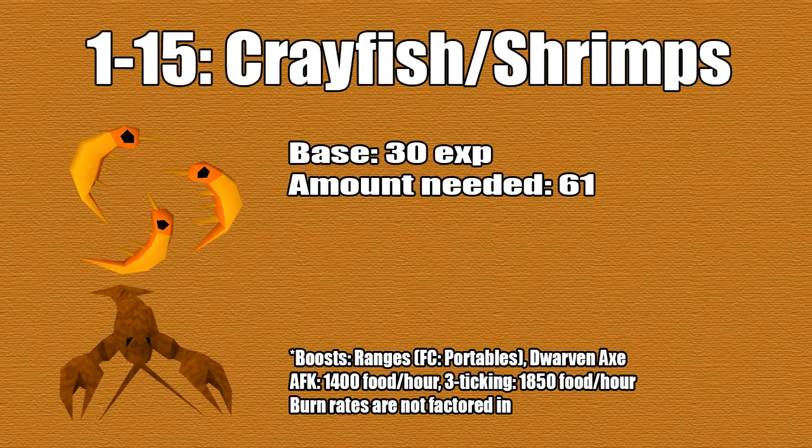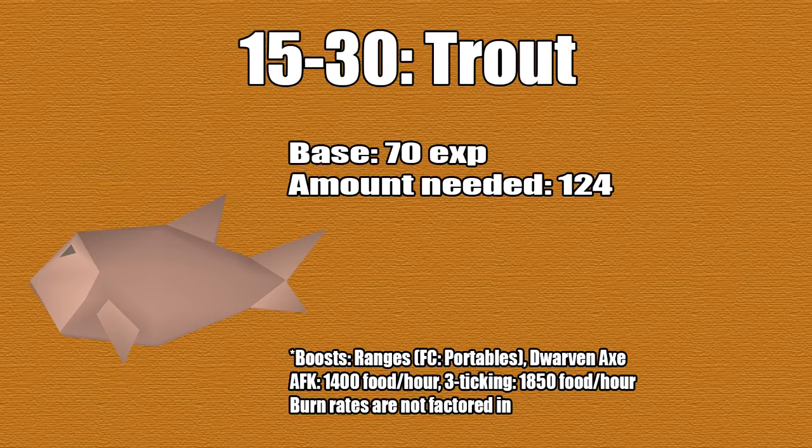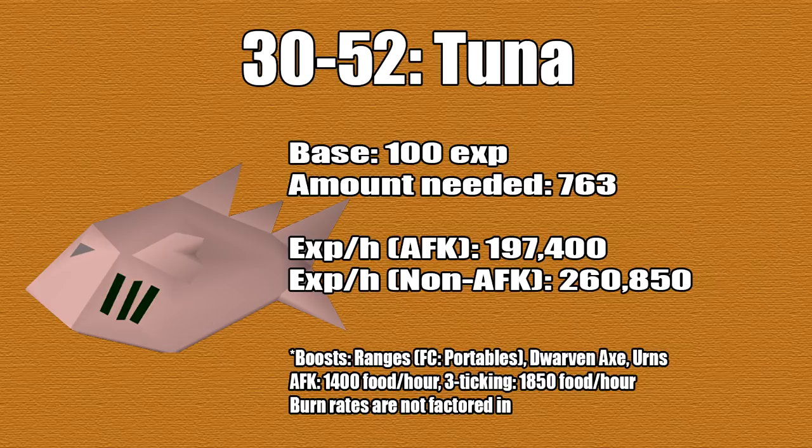From 1 to 15 you're going to be doing shrimps and crayfish, getting 30 XP each, and you'll only need 66. From level 15 to 30 you'll be doing trout, getting 70 XP each, and you'll need 128. From level 30 to 52 you're going to be doing tuna, getting 100 base XP each and needing 763. The XP per hour AFKing is 197.4K, and non-AFKing that would be 260.8K.